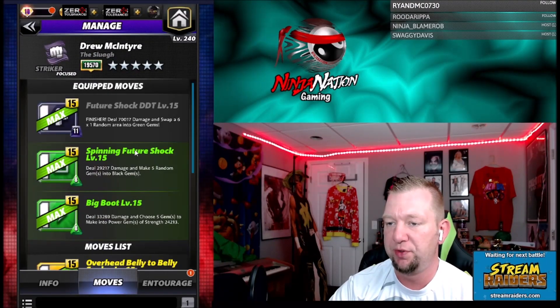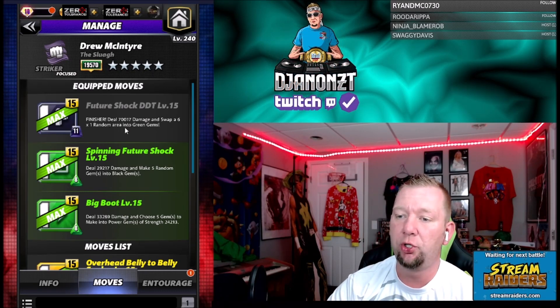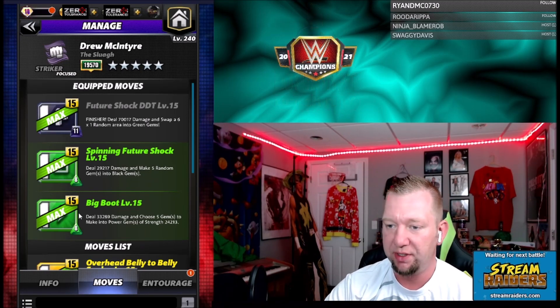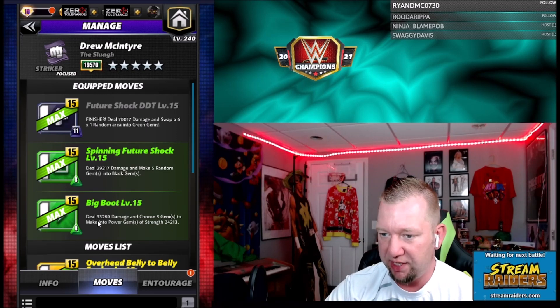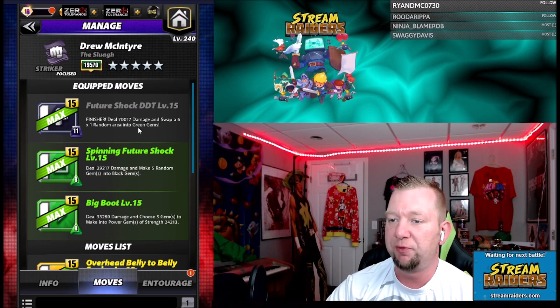Let's take a look at the first move set we're going to run today. It's a 3-star move set. We got double green moves. We got the Spinning Future Shock — 8 charge, deal 29,000 damage and make 5 random gems into black gems. Then we got the Big Boot — 8 charge, deal 33,000 damage and choose 5 gems to make into power gems of 24,000. Then we got the Future Shock DDT — black 11 charge finisher, deal 70,000 damage and swap a 6x1 random area to green.